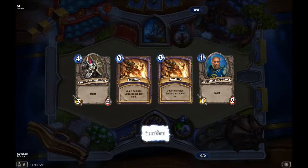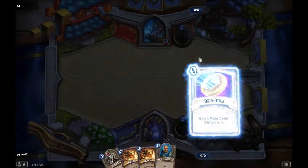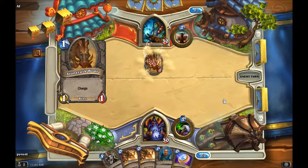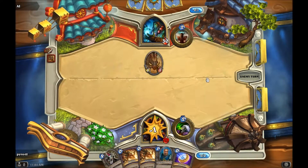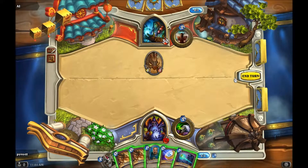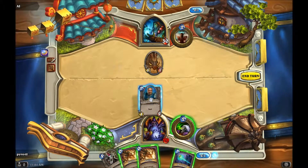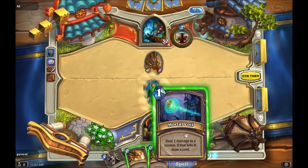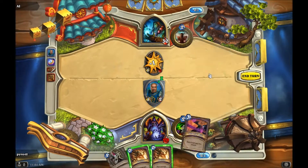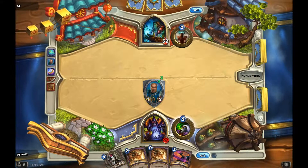That actually looks pretty good. Now when you go second, not only do you get an extra card, but the coin comes - an extra one-time mana-use crystal thing. I'm gonna go ahead and use that, ready for action. Get out a minion and pull up a card.